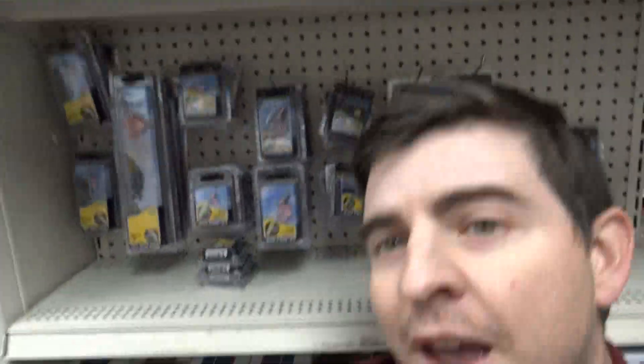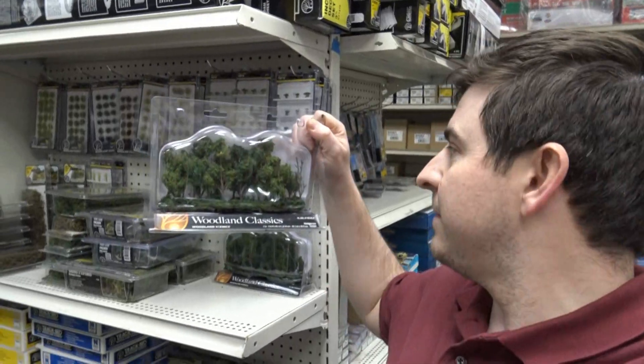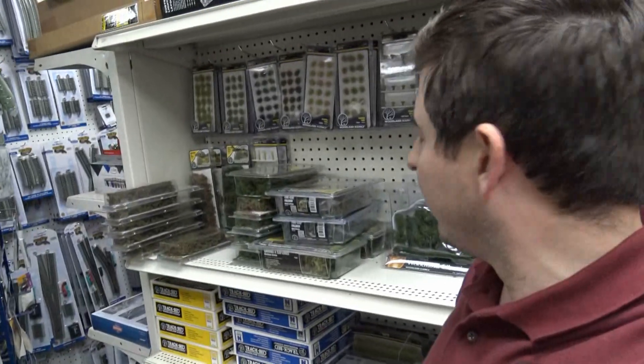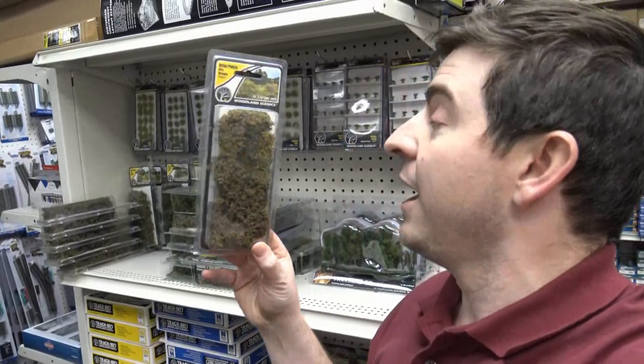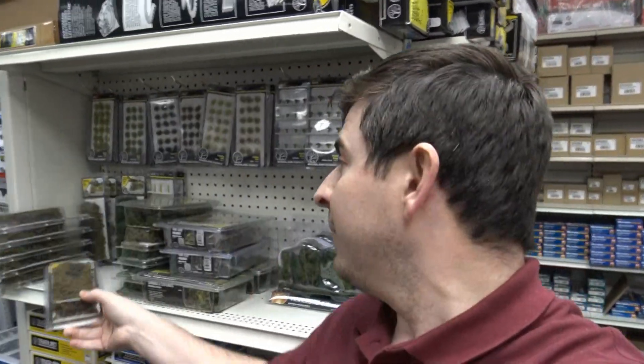I got a whole bunch of stuff in there. And check this out over here - I have a whole bunch of different trees too. So if you're looking for trees to make your layout stick out, I got a whole bunch of tufts over here - I heard they're tough to install. And then check this out here - look at this, I got a patch of dry brown grass. So I mean, we got everything that you need to make everything just pop out of your layout.